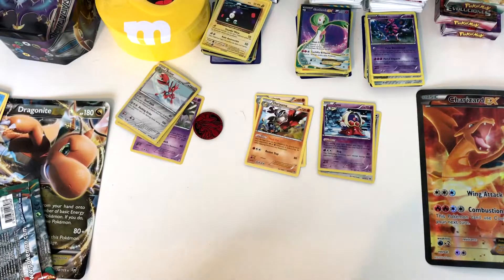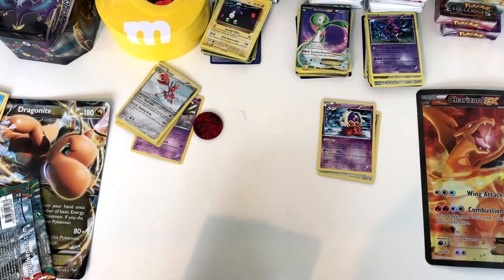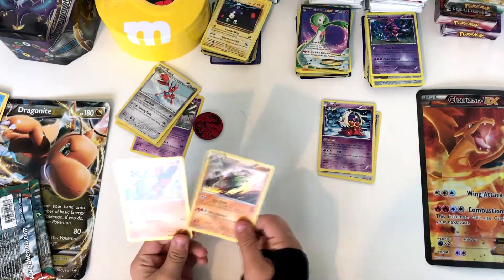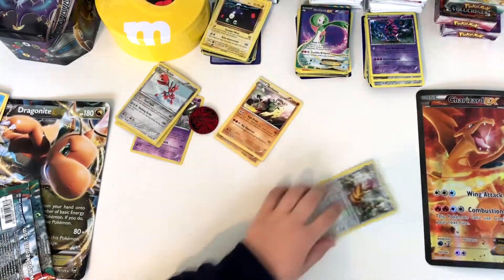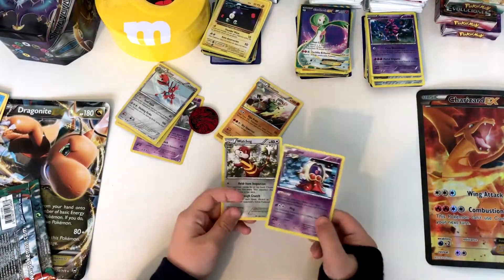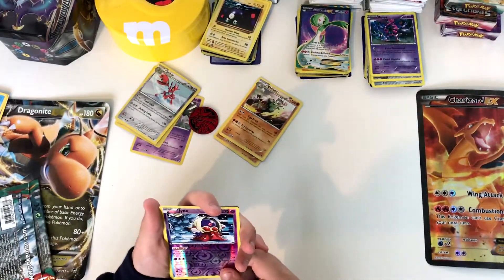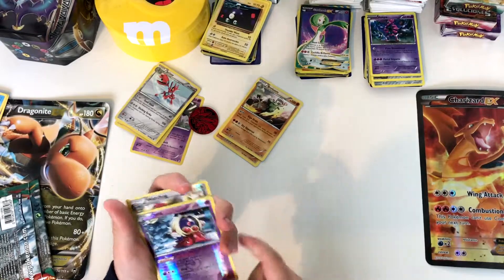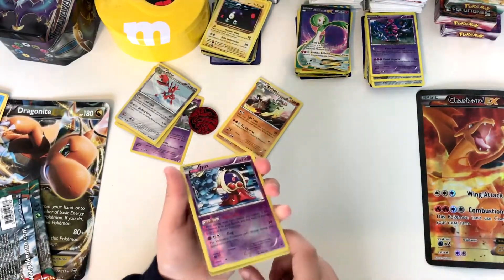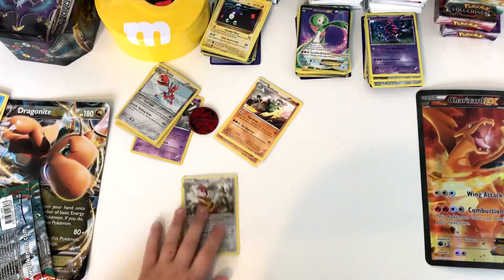The rare is a non-holo Hariyama, so we've got a Breloom and a Hariyama as our rares. And as our reverses, we've got a Jynx and a Watchog — but the Jynx is a reverse rare, I only just noticed that! You can also see Machamp in the background.